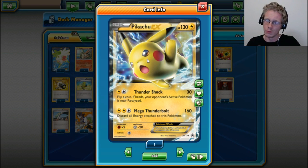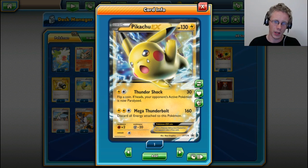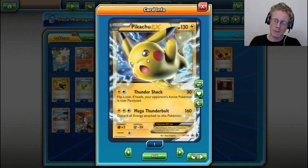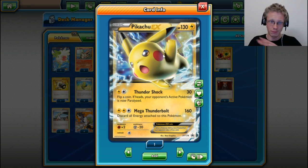Again, 130 HP, but its attacks are a little bit different. Its first attack, for a Lightning and a Colorless, is Thundershock — 30 damage; flip a coin, if heads your opponent's active Pokemon is now paralyzed. Not a fun condition. And then for two Lightning energies and one Colorless, Mega Thunderbolt for 160 damage — you discard all energy attached to this Pokemon. For the same amount of energy discarded by fully loading up the other Pikachu, this one does 10 more damage. Personally, I actually prefer this one, but unfortunately I only have one of them, so I kinda rushed to build this deck.